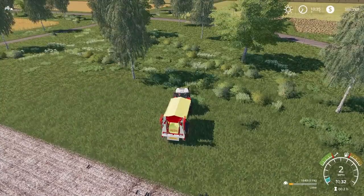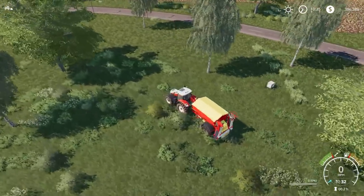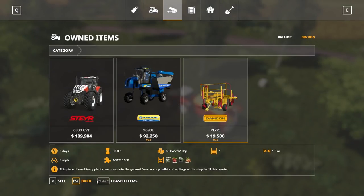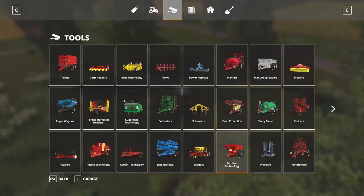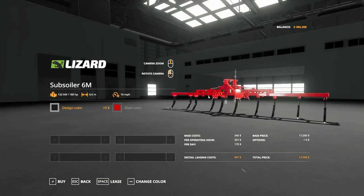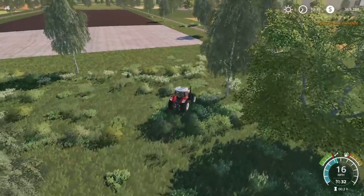All right, got the field limed and taken care of. Got it unloaded. Went to the store garage, returned the leased lime spreader. I think we'll buy a plow and plow under those potatoes — going to go ahead and do that. Going to go pick that up down at the store, and I'll probably pick up the planter as well.